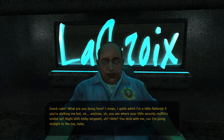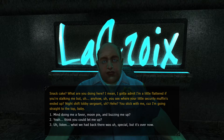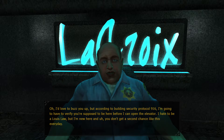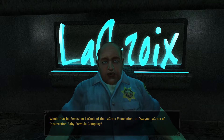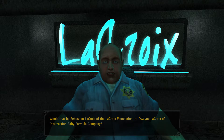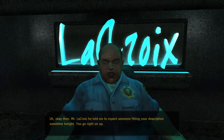Snack cake? What are you doing here? I gotta admit I'm a little flattered if you're stalking me. Mind doing me a favor, Moon Pie? Oh, this new dialogue. I'd love to buzz you up, but according to building security protocol 916, I'm going to have to verify you're supposed to be here before I can open the elevator. I hate to be a stickler, but I'm new here. Would that be Sebastian LaCroix of the LaCroix Foundation or Dwayne LaCroix of Insurrection Baby Formula Company? Yeah, I'm looking for baby formula. You go right on up.